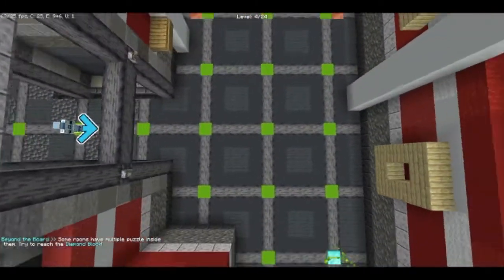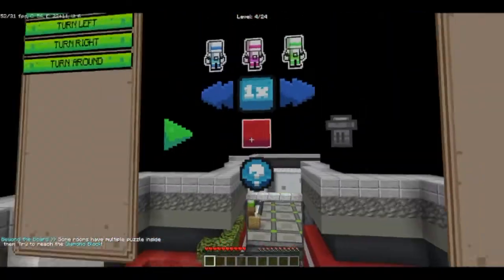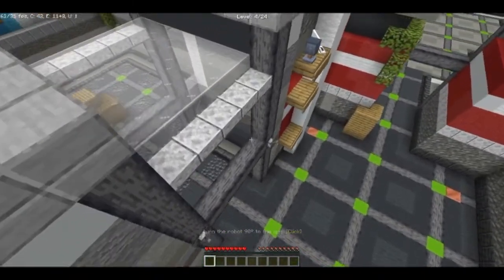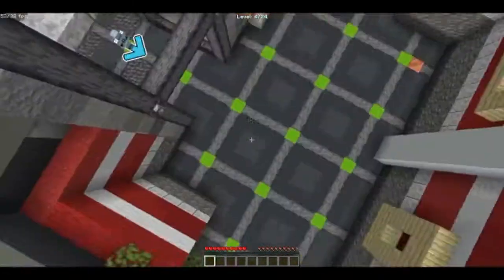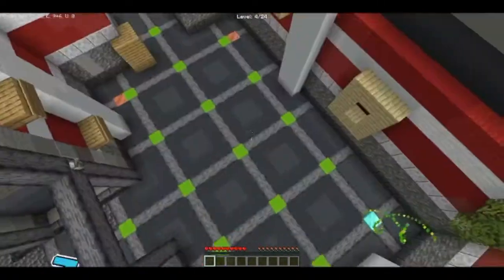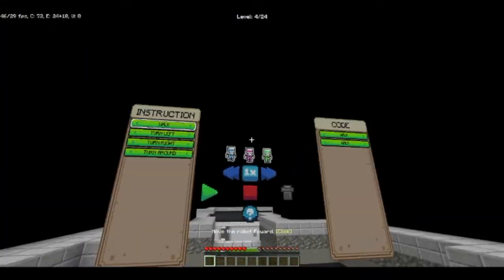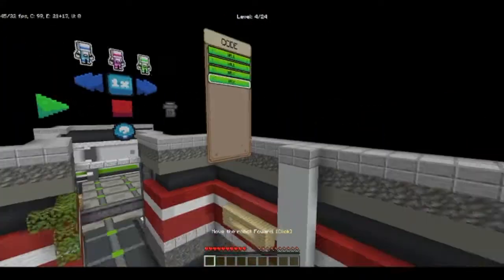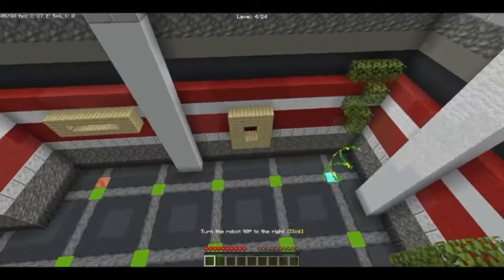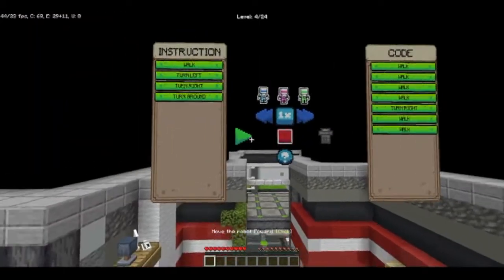Some rooms have multiple puzzles inside — try to reach the diamond block. So right here you're going to see some extra puzzle elements where he can do more than one puzzle in a single room. We need to reach this diamond block: that'll take four steps walking. Then he turns to the right, walks twice, and that is it for now. There we go, let's go.